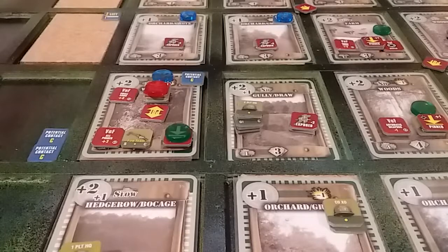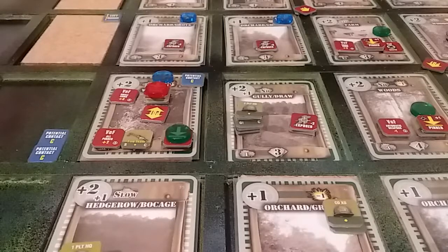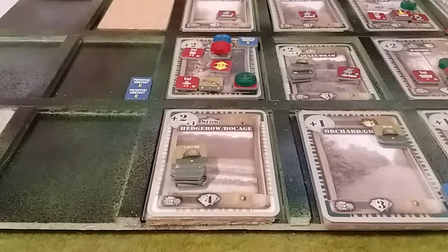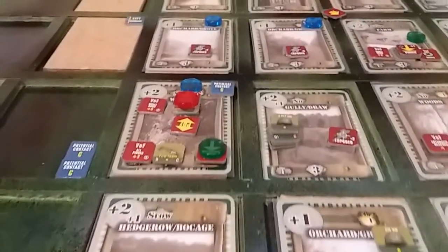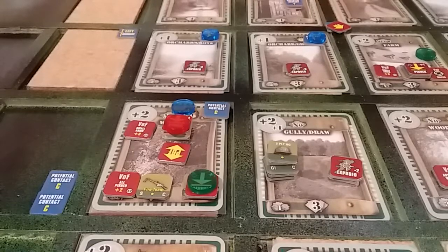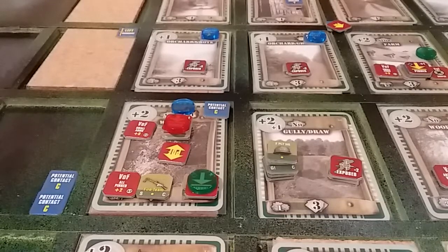2 Platoon has ordered 2 Anti-Tank forward, so they have 4 commands left. I'd like to move them forward and get 1 Platoon to follow, but there's really nowhere to go right now — we'd just be opening these up, and he's pinned in the farmhouse with the sniper and can't see up to do a spotting check. So 2 Platoon is finished.